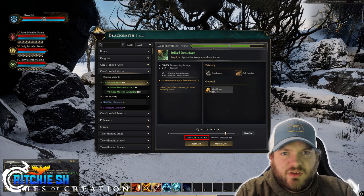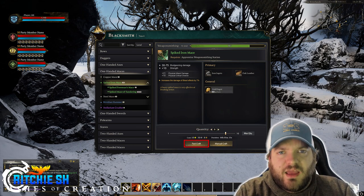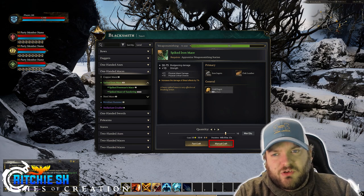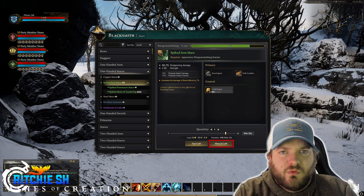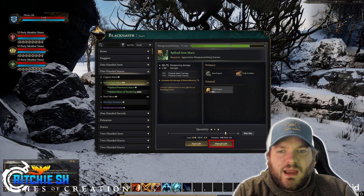The next thing you notice is these two buttons at the bottom: Fast Craft and Manual Craft. We know that Intrepid plans to tie in some minigames into crafting to make it feel like you're actually making the item. That, I would assume, is what the manual crafting is — giving you the freedom to fine-tune those items, add customization and augments, and really feel like you're building that sword in your hands.